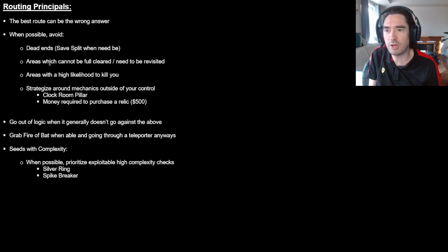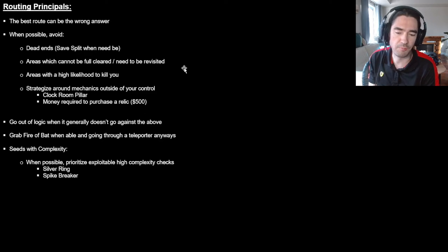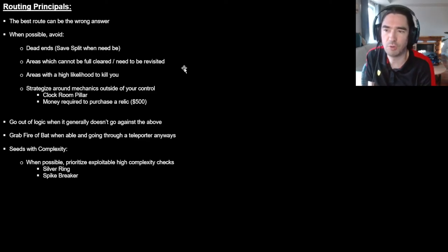The big one for me is we want to avoid areas which cannot be full-cleared and need to be revisited — we want to lower the priority of going to those places. It's a big reason why I don't often go to Coliseum early, even if I have the ability to do so. Generally speaking, unless I have flight, I'm just making one check in the Coliseum and now I'm at a dead end. I may need to come back twice once I get flight for a sword card, and again later for a transformation for Alucard. That teleporter in Alucard's area is generally not useful, especially if you haven't done the lab yet.